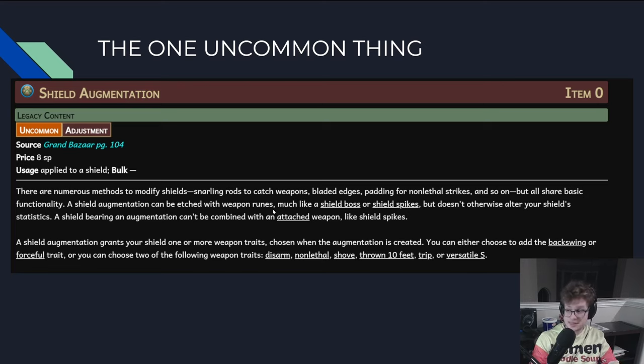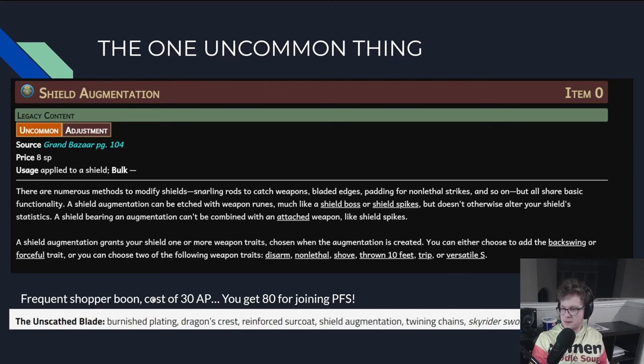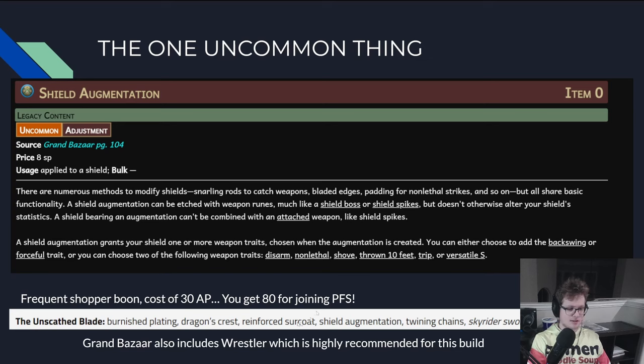There's one uncommon item I think you should look at: Shield Augmentation. For Pathfinder Society folks, you can get this from the Frequent Shopper Boon — Unscathed Blade — and you get 80 of these points just for joining Pathfinder Society. This book also includes the Wrestler archetype, and PFS has a rule of only using stuff from books you own, so getting Grand Bazaar lets you use both Wrestler and Shield Augmentation. What Shield Augmentation does is attach to your shield so instead of a Shield Boss you have the ability to trip and disarm using the shield hand — so while you're grappling somebody you still have access to trip and disarm.